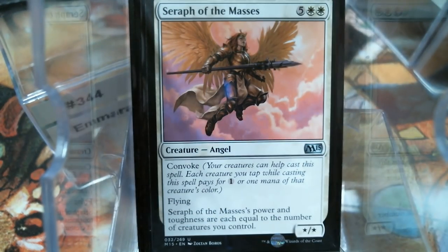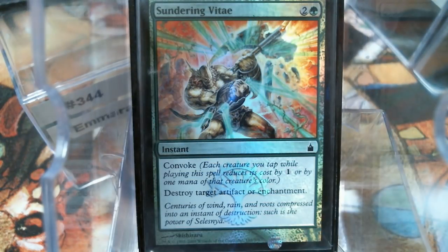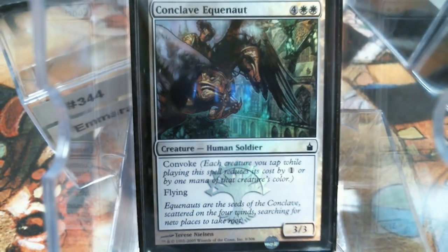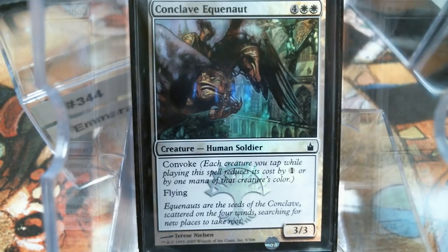Seraph of the Masses is kind of doing everything this deck wants to do — it Convokes, it's Air Force, and it's as big as our board. Sundering Vitae is a Convoke Naturalize or Disenchant, whichever you want — kind of the same card. Equinox is in here because it has Convoke and Flying, and it's obviously shiny.